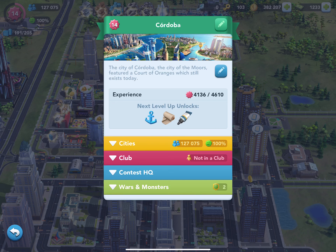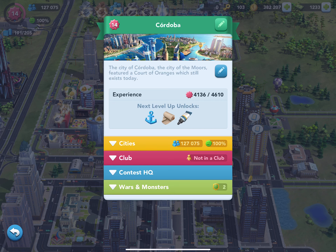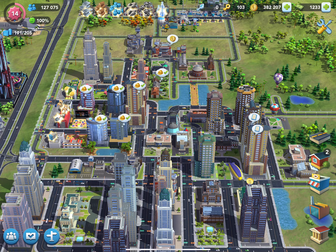It also shows you the experience, which tells you how many points you need to level up. In this box it also shows you what items will be unlocked at the next level, and this is important because it adds to your planning — you can be prepared because sometimes you'll need infrastructure or buildings, and you'll want to know how much they cost so you can budget for them.